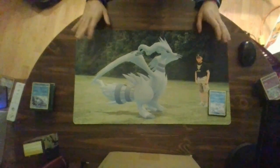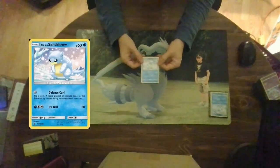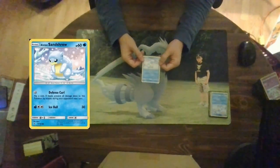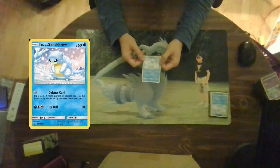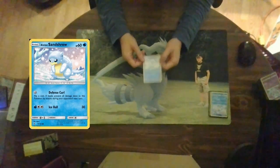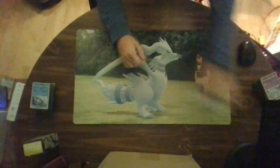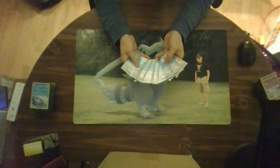Of course we can't forget probably one of the cutest versions of Sandshrew — the Alolan form. Alolan Sandshrew has 60 hit points and is a basic. Its first attack for free, Defensive Curl: flip a coin — if heads, prevent all damage done to this Pokemon during your opponent's next turn. Then Ice Ball for three energies (water and two colorless) does 30 damage. You wouldn't be attacking with this guy unless you wanted to protect yourself. I run seven of these in the cube.